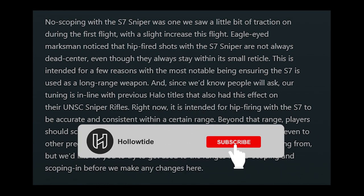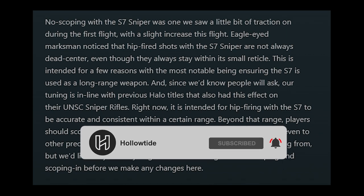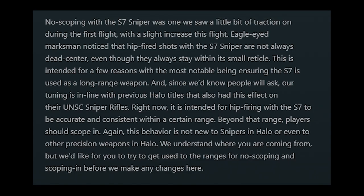343 says: eagle-eyed marksmen notice the hip-fire shots from the sniper are not always dead center, even though they always stay within its small reticle. This is intended to ensure the S7 is used as a long-range weapon. Their tuning is in line with previous Halo titles that also had this effect on their UNSC sniper rifles. Hip-firing with the S7 is intended to be accurate and consistent within a certain range — beyond that range, players should scope in.